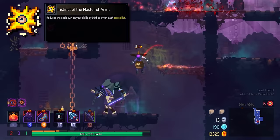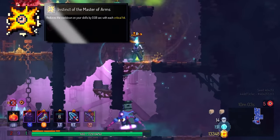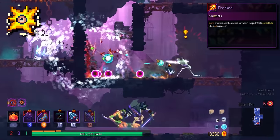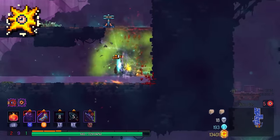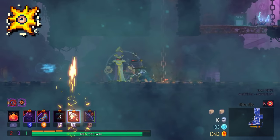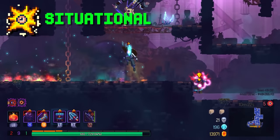Instinct of the Master of Arms is a very solid pick if you have a fast weapon that deals critical damage quickly, such as Fire Blast or Repeater Crossbow. It technically works with any weapon that crits, but you wouldn't want to pick it with something slow like Broadsword. Overall a really good situational mutation, and it's unlocked right from the beginning.